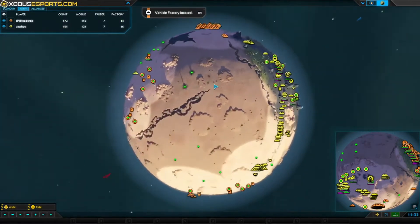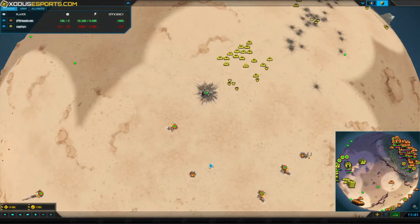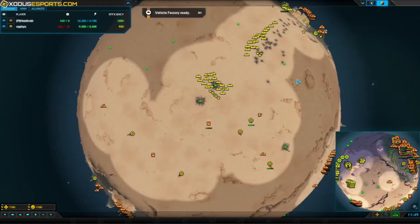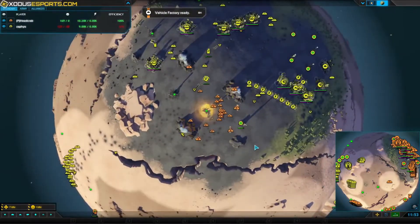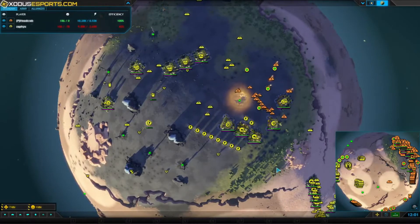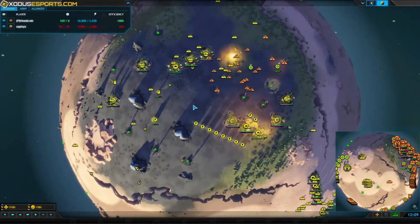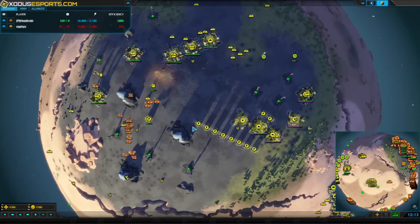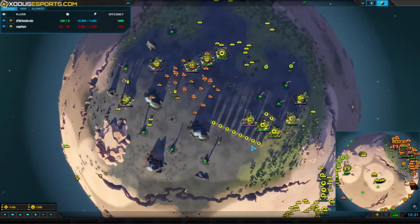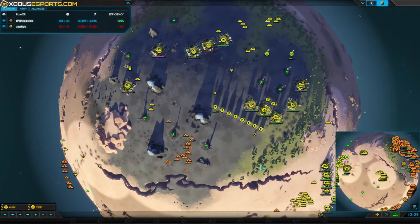In mobile count Zaphis is starting to pull ahead — he has five more units now and could use that to keep his metal extractors alive. Zaphis is doing a huge push with a lot of tanks and there is nothing that can stop it from Headcrab, so he's going to lose quite a bit of metal very soon. Headcrab meanwhile is realizing there's a definite lack of anti-air presence in Zaphis's base, going to town taking out metal extractor after metal extractor unopposed — no spinners. Zaphis is quickly trying to put down an anti-air turret and get fighters out of his air factories.